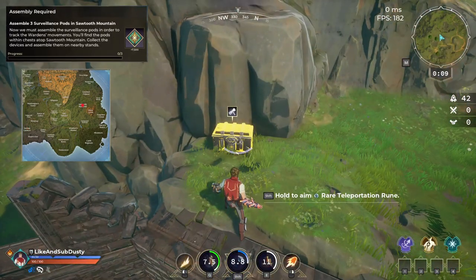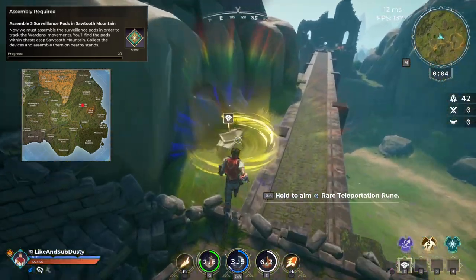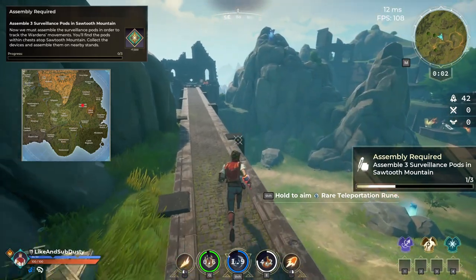Our next quest takes place on Sawtooth Mountain where all you have to do is assemble three surveillance pods by taking the pods from the chest and adding them to the correct area.